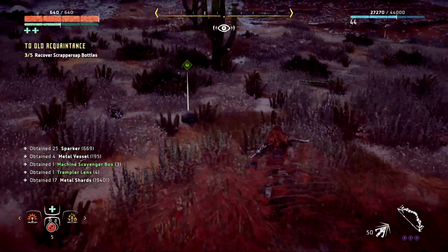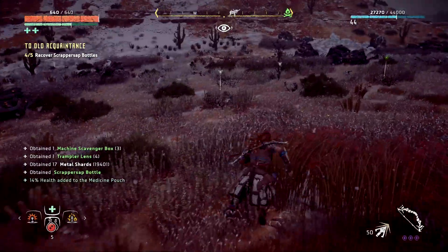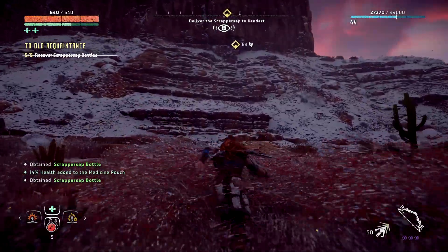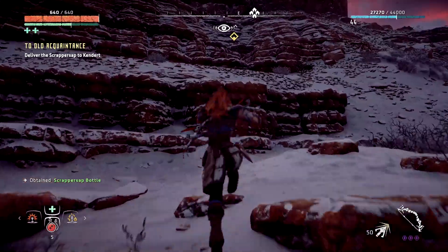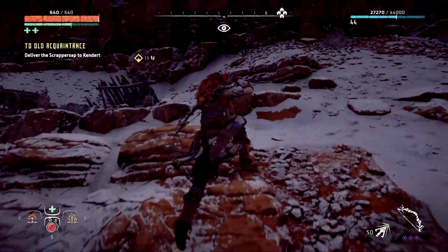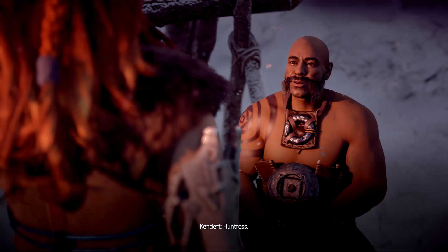Those Thunder Jaws - when I fought them before you just tame one, corrupt one and then let them fight each other. There you go, you can recover the rest of your stuff because tramplers are dead now. You were meant to stealth that by the way - there are bushes everywhere - but I'm just like, nah, I'm not gonna go and stealth that.